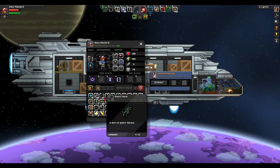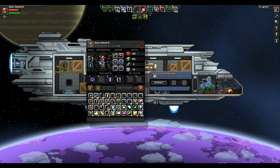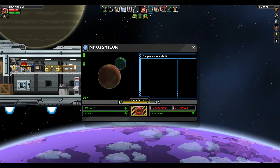We need those materials again — a lot of stuff to gather still. So we're looking for a jungle world, a rainforest. I think that's what we want. Let's go.